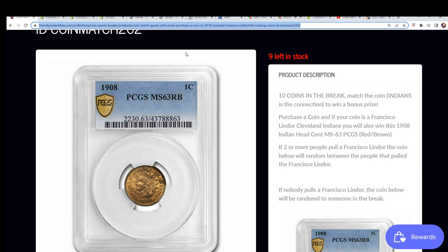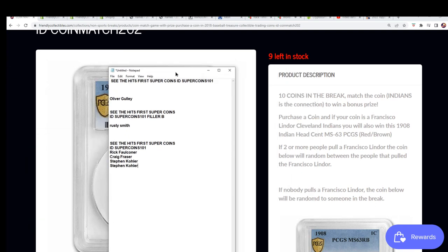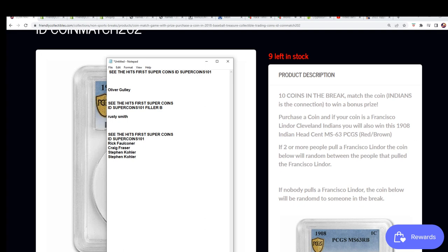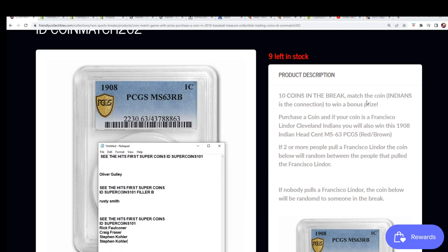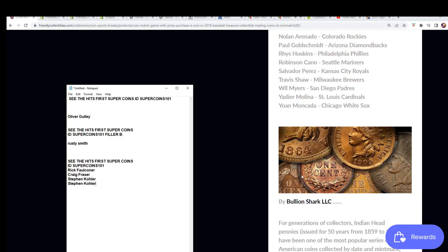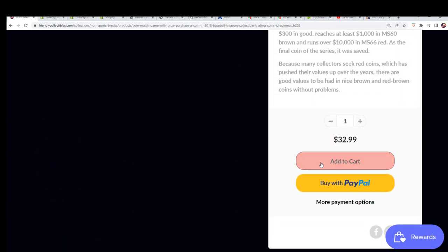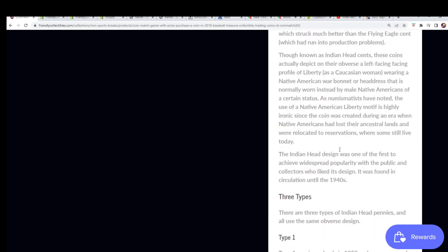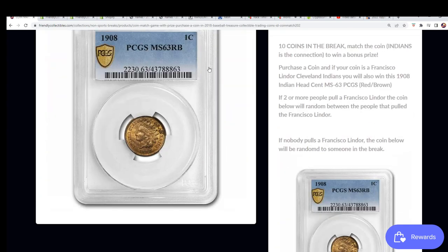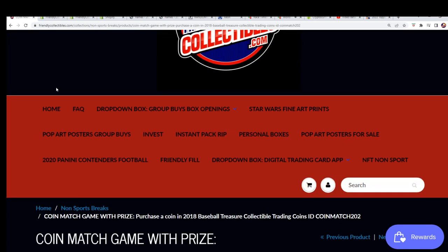We've got some neat stuff to do. This is another coin break — we're getting ready to be out of the super coin, but this looks like a really good one. This is like a Cleveland Indians commemorative coin; we're kind of commemorating the Cleveland Indians here. If you pull some Cleveland Indians coins in our coin rip, you get the coin. It's fun stuff — boom boom boom. This one is $32.99, and it's a 'See the Hit First' break. You can see the hits first on the home page when you scroll down.